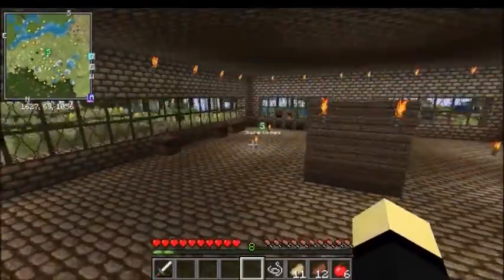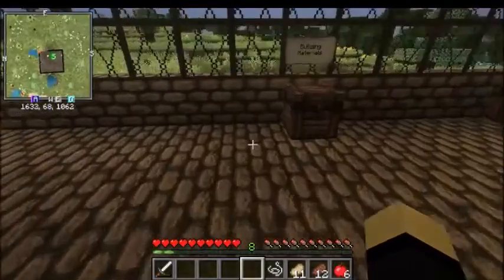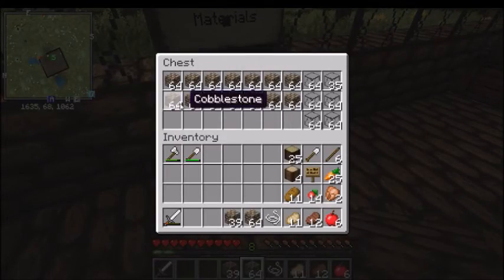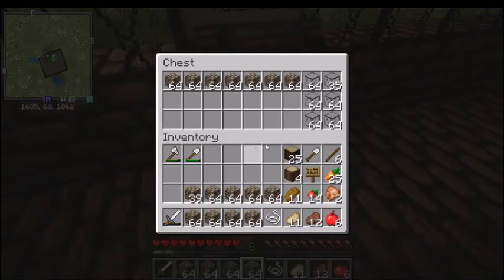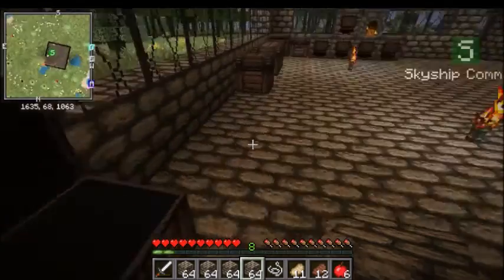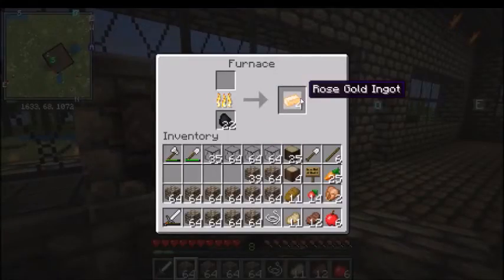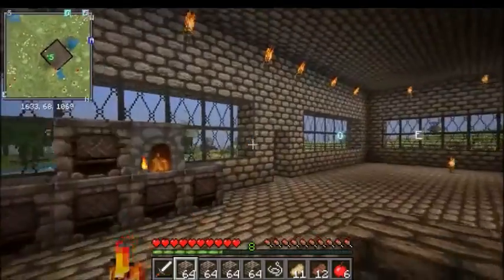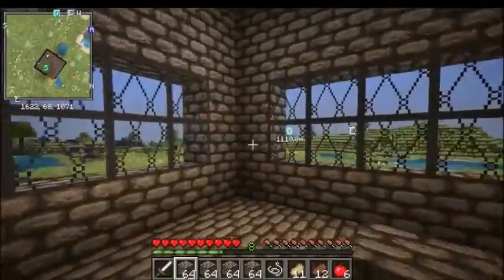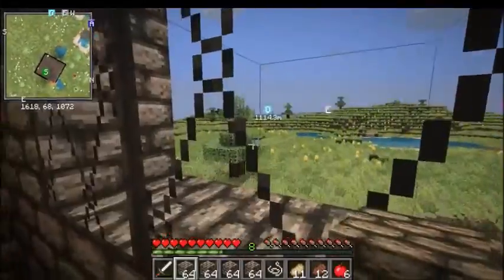Anyway, I hope we're all having a fantastic day - tell me how your day's going in the comments below, I'll read all my comments. Let us begin now. Should we collect a couple stacks of glass? Yeah, I think we will. Let's just take that up there - take a couple more stacks. We got some rose gold ingots. We got to get that gold - there's some gold that I actually left back at the old Central Co building.